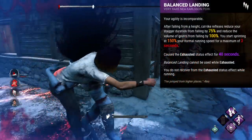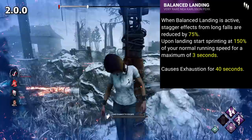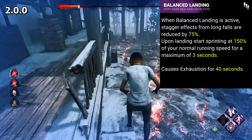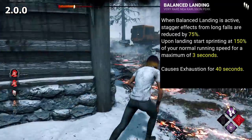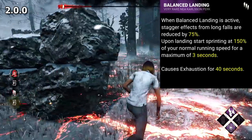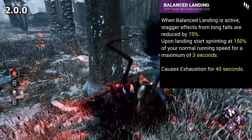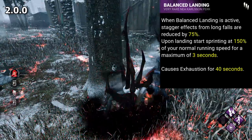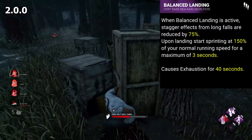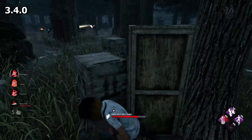Balance Landing currently is a fairly average exhaustion perk. Prior to December of 2019 and the 3.4.0 patch, this perk would reduce the stagger effect from falls by 75%, as well as give a speed boost. Balance Landing itself wasn't so much the overpowered part — it was more the secondary effect to its primary effect. Its main effect was and always has been a speed boost after falling from a height, but with this extra anti-stagger that was always activatable, it was pretty good. Today, this perk is also pretty solid, but it's quite situational and can only be used to its full effect on maps like Haddonfield or The Game. Balance Landing with this permanent stagger effect would be paired together with other exhaustion perks like Dead Hard, letting you gain the benefits of the reduced stagger, which made loops considerably easier, whilst also having the use of a better exhaustion perk. In December 2019, the passive stagger effect was removed, only proccing when not exhausted.